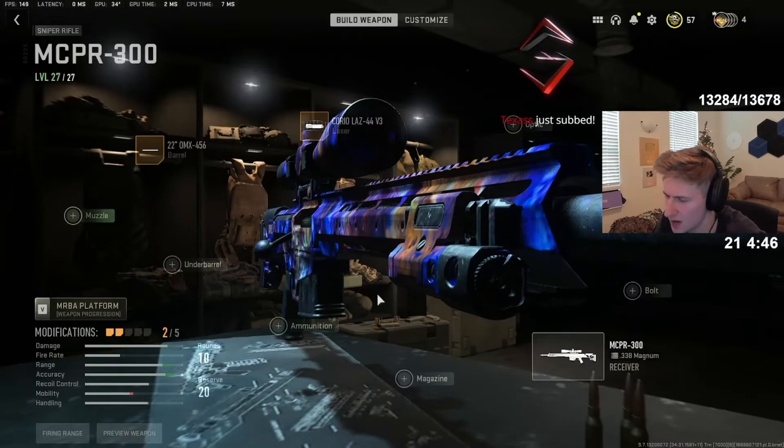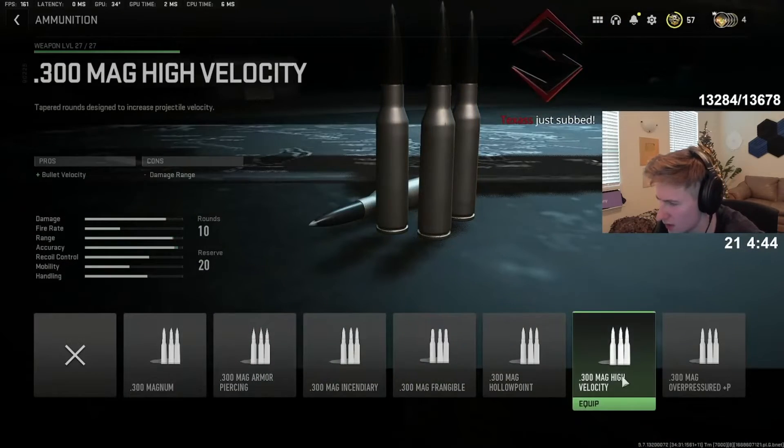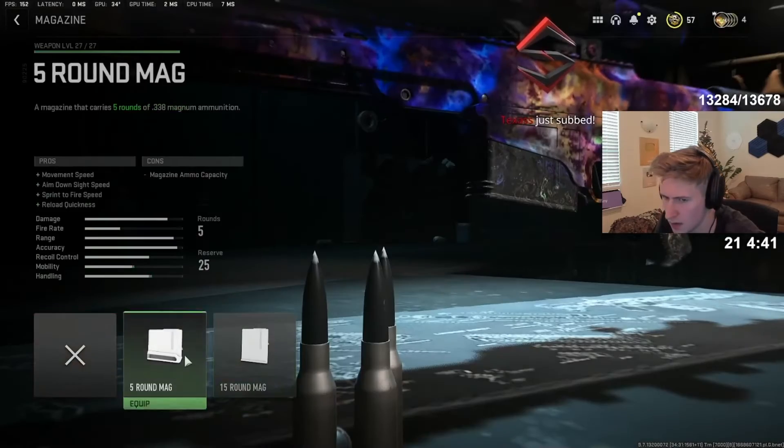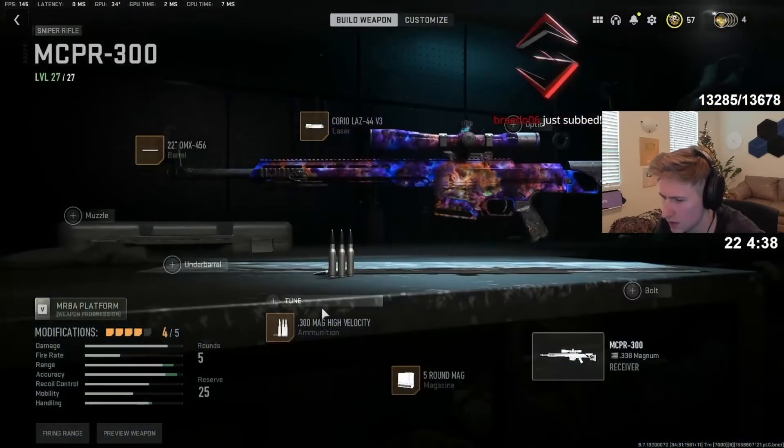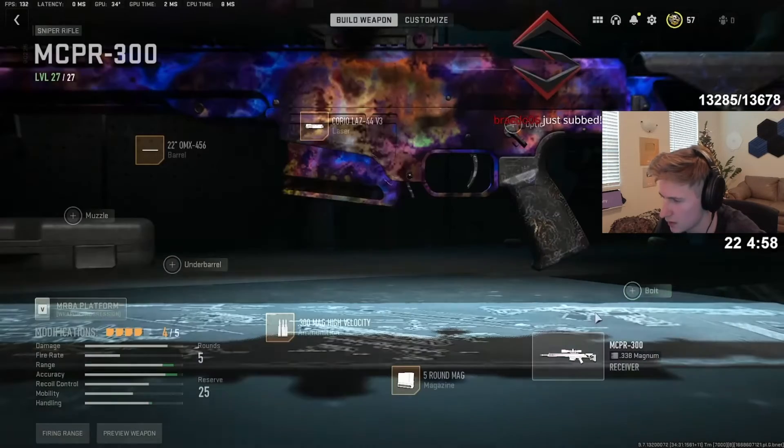Wait, Choreolaz? Got it. Yeah, Choreolaz 44. Which ammunition? The high velocity mag. Five round mag, and then the Cronin cheetah grip. Wait, Cronus cheetah grip?